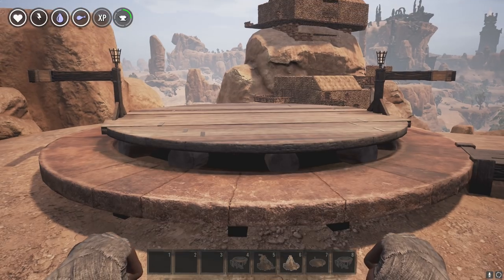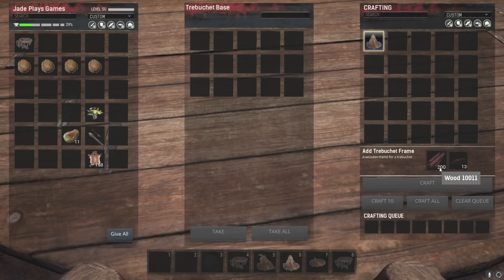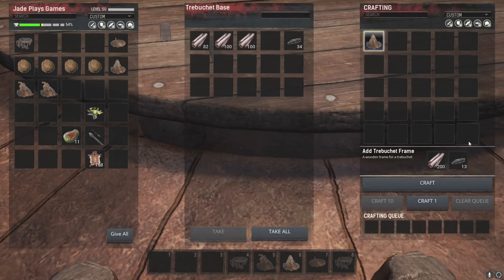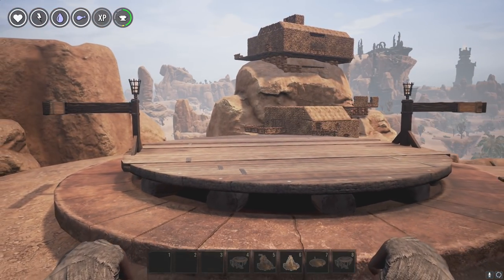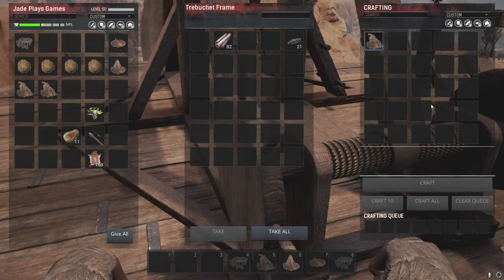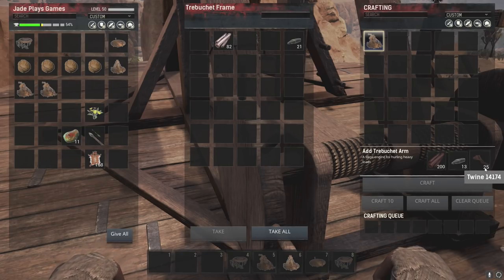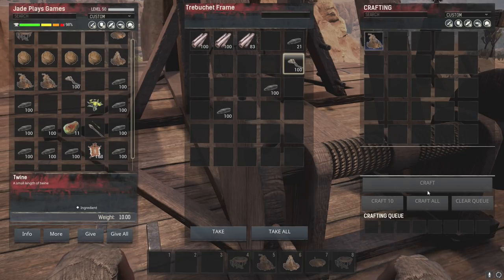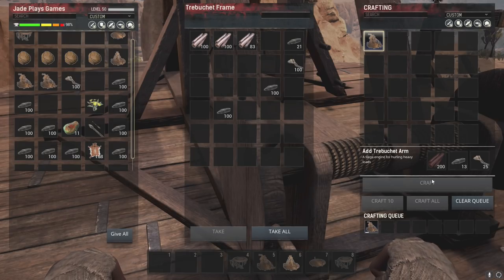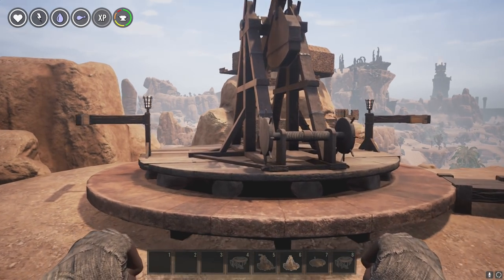You can change the angle in two seconds, and there you go. After that you then have to build it up with resources. To make the frame we're going to need 200 wood and another 13 iron reinforcements. You will now be able to craft your actual trebuchet frame. And we're nearly done. Open it up again and it will tell you exactly what you need for the next part — again, 13 more iron reinforcements, 200 wood, and 25 twine. Once you've got all your resources in, simply click on it and press craft. And there you go — that is your completed trebuchet.